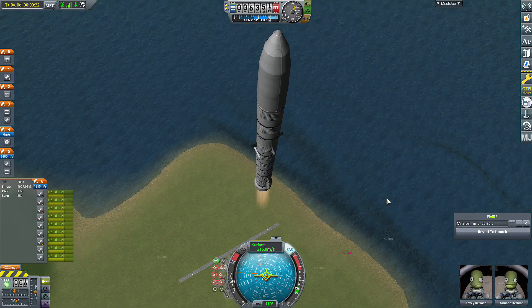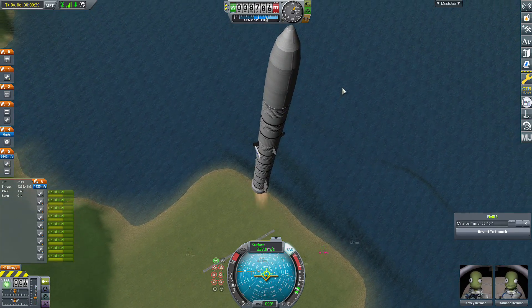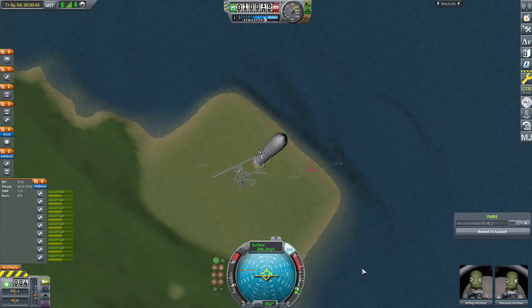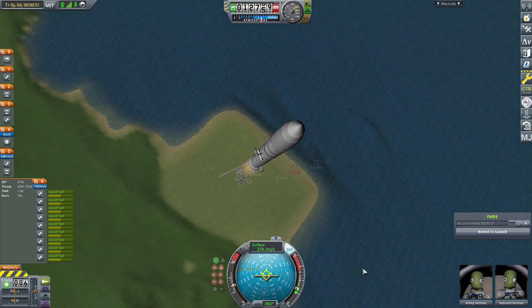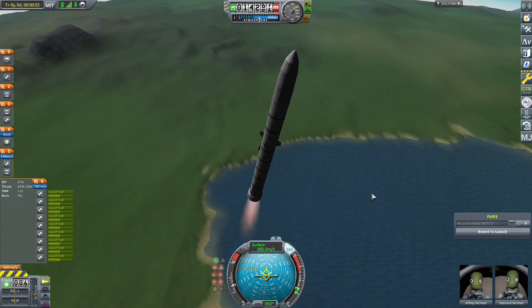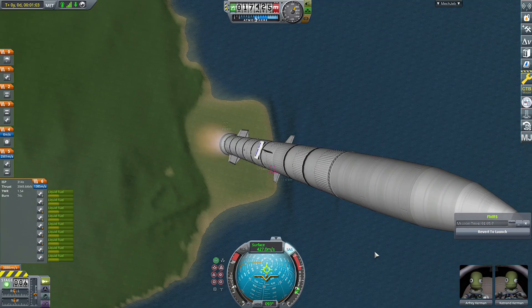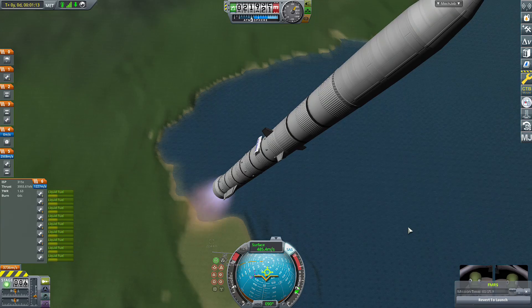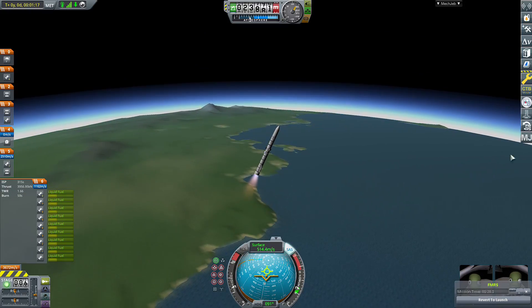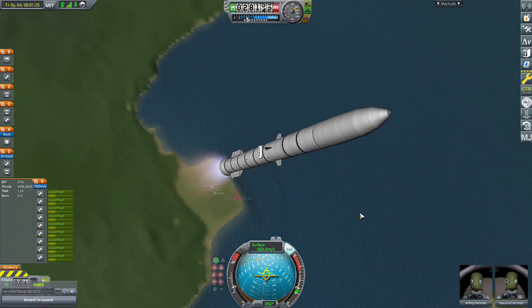By the time you hit 30 kilometers, you want to be at 40 degrees — or 90 degrees. The reason for this is you have to reuse the stage, so it has to do a boost-back burn. In real life it will land on a barge in the ocean, but that's really hard to replicate in KSP without mods, and this is a stock build. So FMRS and MechJeb are not required at all — it just makes it a little easier.